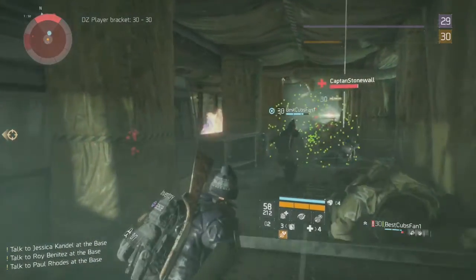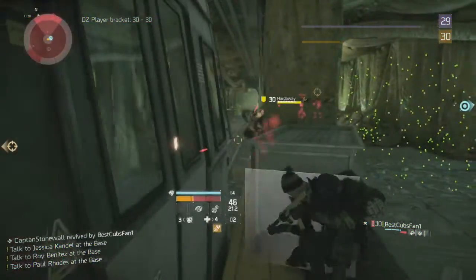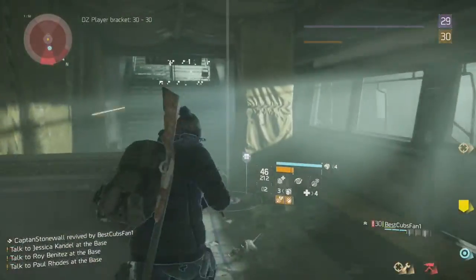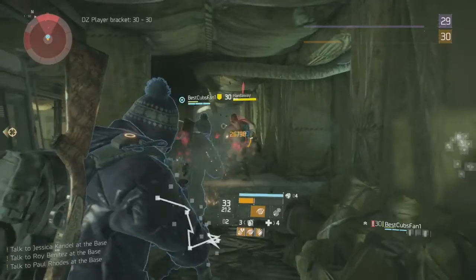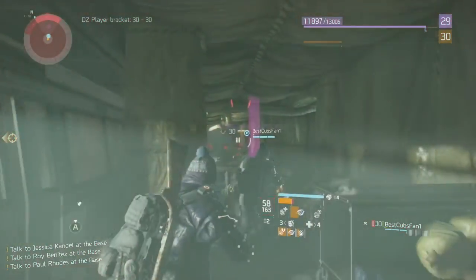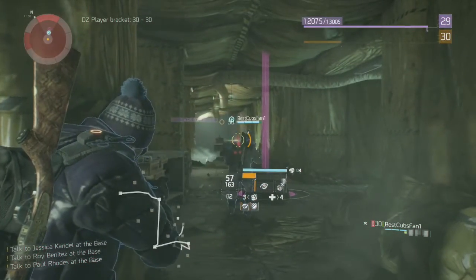Here you can see the Midas working against some regular enemies. Now I'm going to show you guys using the Midas against a boss. I am using this with the damage buff, so it does do a little bit more damage. But considering how fast we killed him, even without the 50% bonus damage, you can imagine how good this gun is. You can see how fast we just melted him right there with the Midas — it's just absolutely ridiculous. This is a very, very good gun.